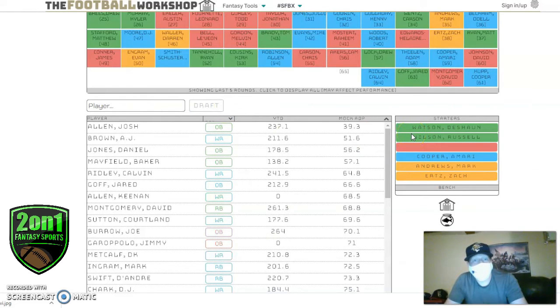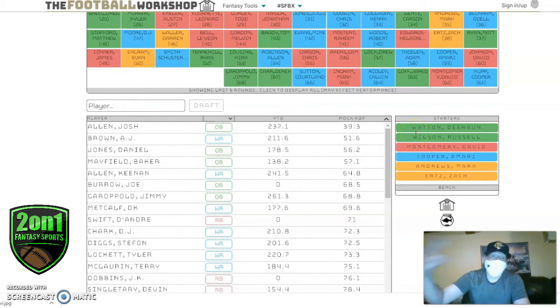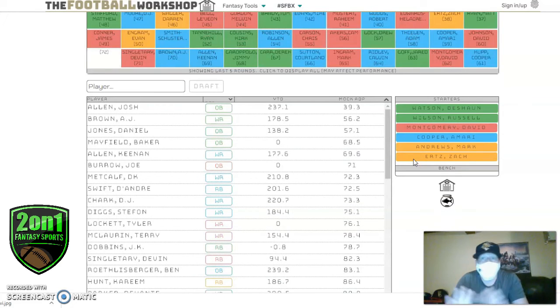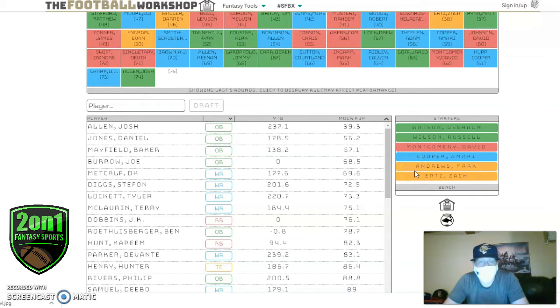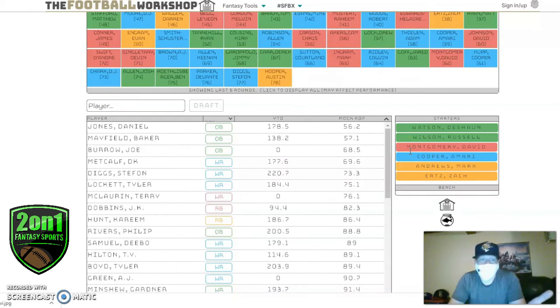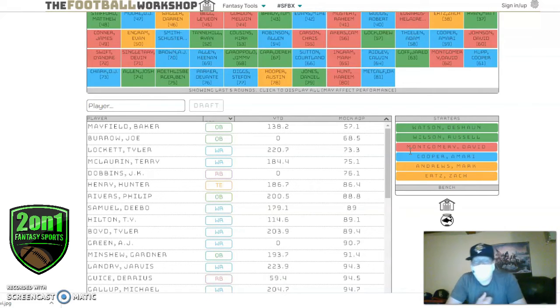You have to keep in mind what you're drafting. Watson and Wilson — two elite quarterbacks — should always be leading my team. Amari Cooper is volatile but his booms are massive and he can win you weeks by himself. Andrews and Ertz are two leading players that are borderline wide receiver ones in their own right based on the TE premium aspect. With all of that, I don't need David Montgomery to be a top-12 running back. If he can be in that late-teen range and be consistent around 14 points, I'm set.